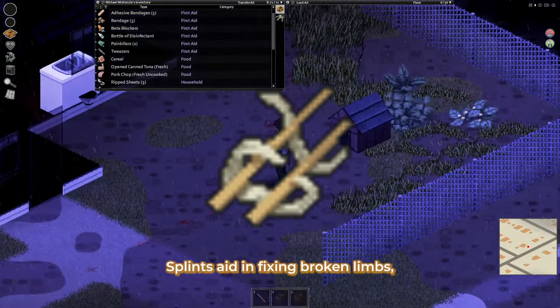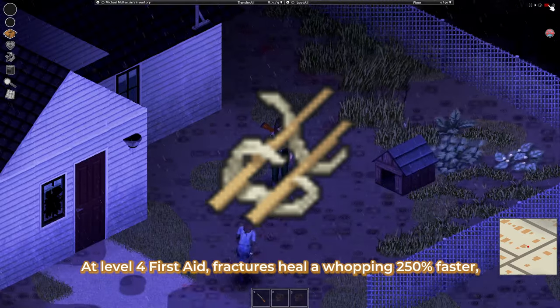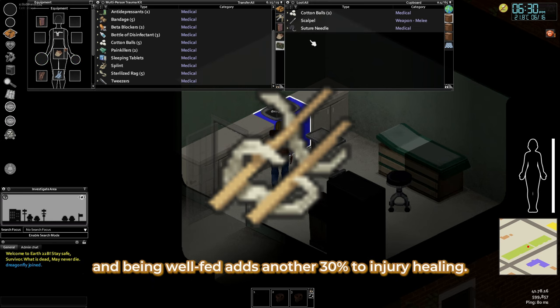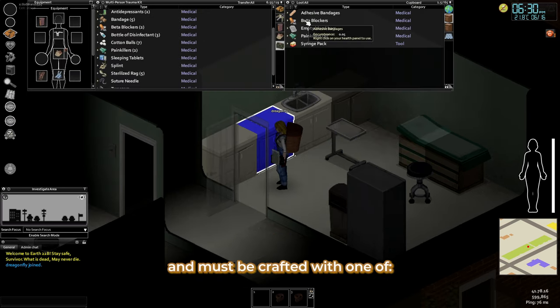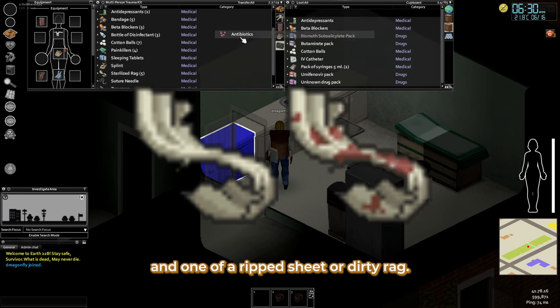Splint. Splints aid in fixing broken limbs, which seriously limit what a player can do. At level 4 first aid, fractures heal a whopping 250% faster, and being well fed adds another 30% to injury healing. It cannot be found in the world and must be crafted with one of: plank, tree branch, or sturdy stick, and one of: a ripped sheet or dirty rag.